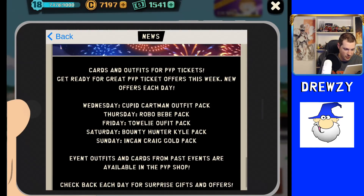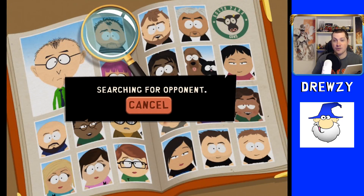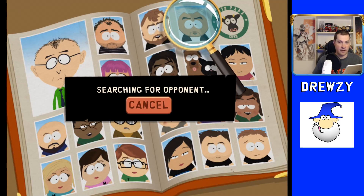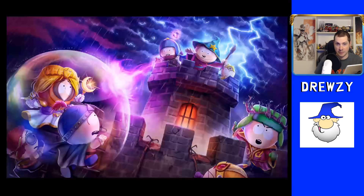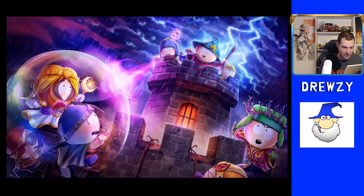As I'm recording this video, here are the offers: Wednesday had the Cupid Cartman outfit pack, Thursday was Robo Baby, Friday was Tally, tomorrow will be Bounty Hunter Kyle, and Sunday will be Ink and Craig gold pack. I don't plan on doing anything with Ink and Craig — I already got him to level two. Bounty Hunter Kyle is max level three and I don't think he's worth spending money on. Cupid Cartman and Tally were the ones I really wanted to focus on. Cupid Cartman is much easier to obtain and you can request him — he's now available across all availability.